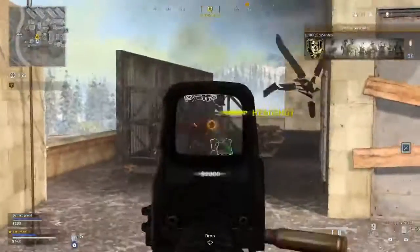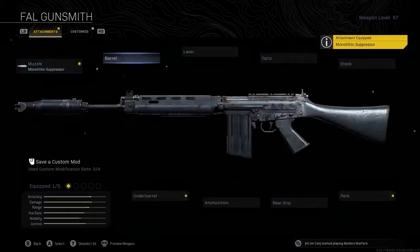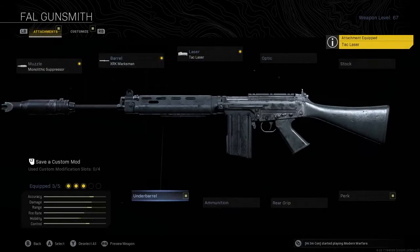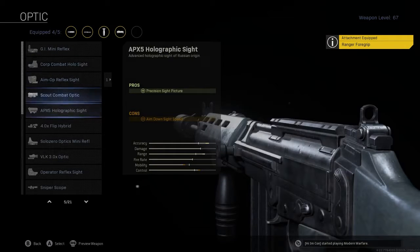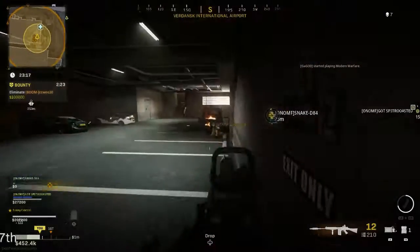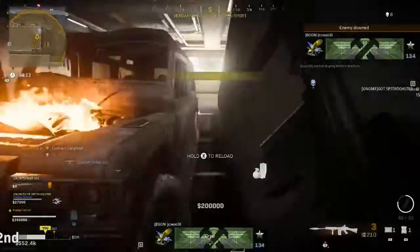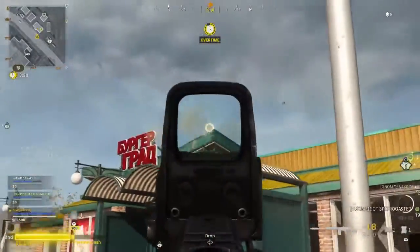For this particular FAL build I use the Monefix Suppressor, the XRK Marksman Barrel, the Tac Laser, the Ranger Foregrip, and the Corp Combat Holo Sight, which I find works really well on the FAL. You don't need an extended mag because you get 20 rounds in the default clip, which is enough with a single-shot weapon. Honestly the FAL is a lot of fun to use and easily has one of the fastest times to kill in the entire game.